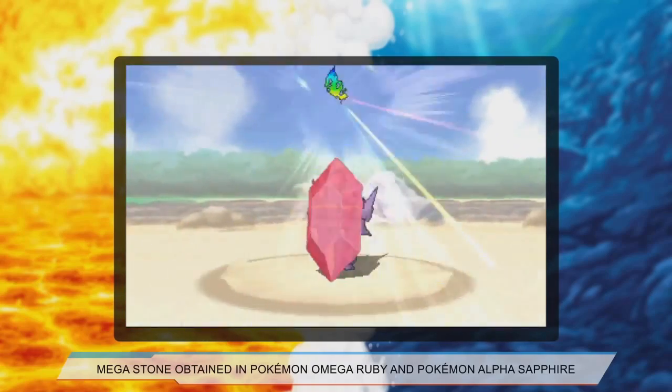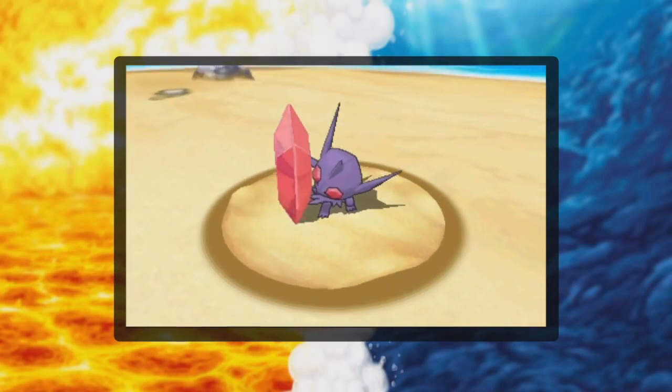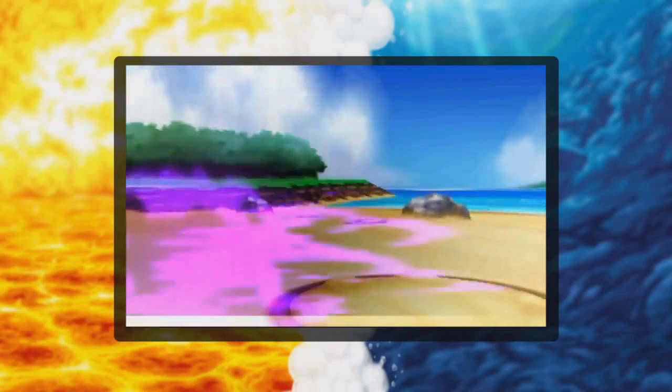Instead, the jewel in its chest emerges from its body and grows huge in size. This jewel is then used as both a shield and a way to give the illusion that Sableye is more fearsome when looking through the jewel. It will also remain a dual Dark and Ghost type while gaining the ability Magic Bounce. Owing to the giant jewel, its defense and special attack will increase while its speed will be lowered.